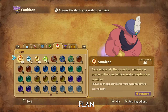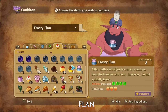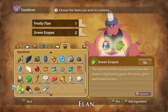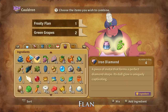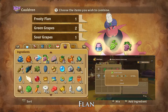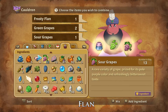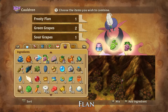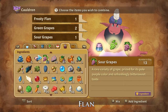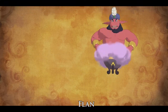And that is how you make Frosty Flans. A Fruit Flan is made using one Frosty Flan, two bunches of green grapes, and one bunch of sour grapes. Green grapes can be bought in the Hamlin Hutique and Yule peddler or are dropped by and stolen from captain zombos. Sour grapes can be foraged in Billy Goats Bluff or are dropped by florid florets and steam man and can also be stolen from steam man. And that is how you make a Fruit Flan.